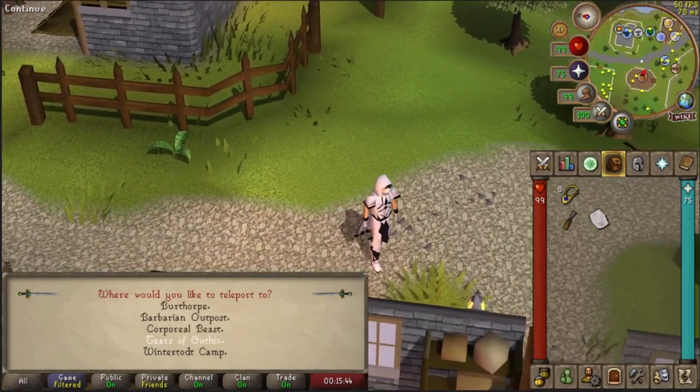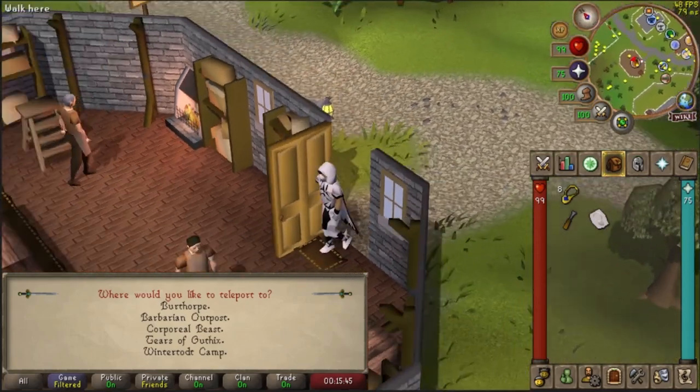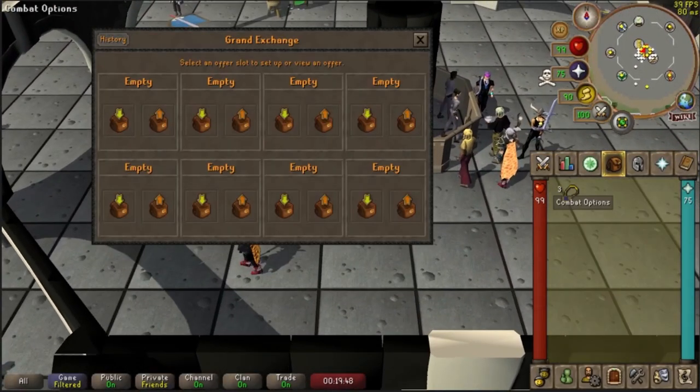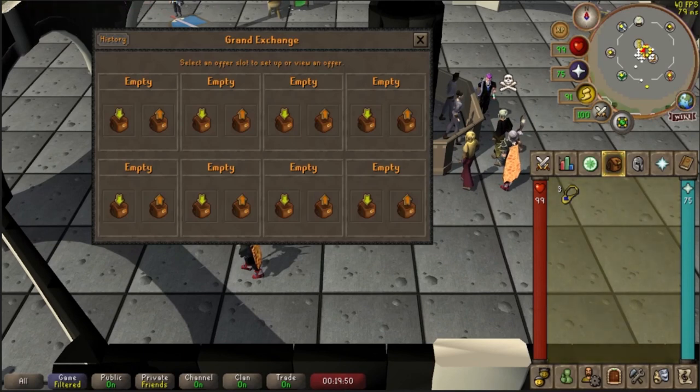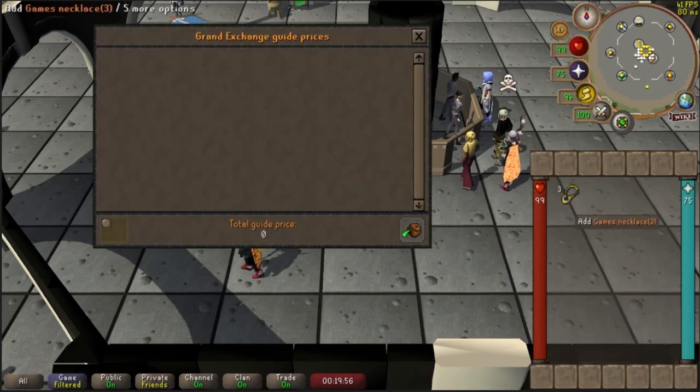The necklace itself can be sold to a general store for 420 GP. It also gives 420 GP if Low Alchemy is cast upon it, while High Alchemy gives 630 GP to the player. The necklace can be sold on the Grand Exchange or to other players for 987 GP.